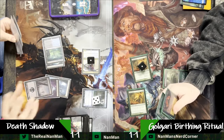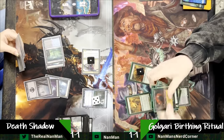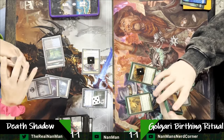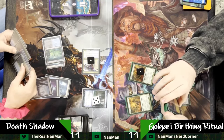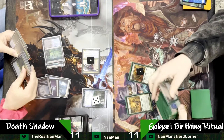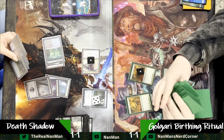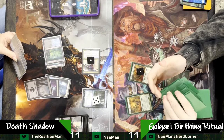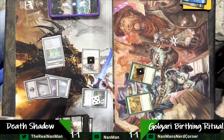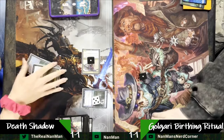Frog was able to deal two damage. Play a land, pass turn. There's ten damage on the board right now. We don't have a Grist, we don't have any way to really stop our opponent here. Do some fetching — yeah, we're doing some math real quick. Based on what is here, I got nothing. There's nothing I can do to come out on top. Game three was a lot of just the Dryad Arbor keep.